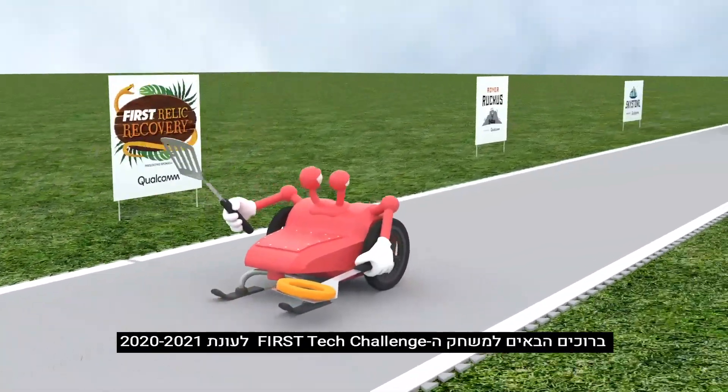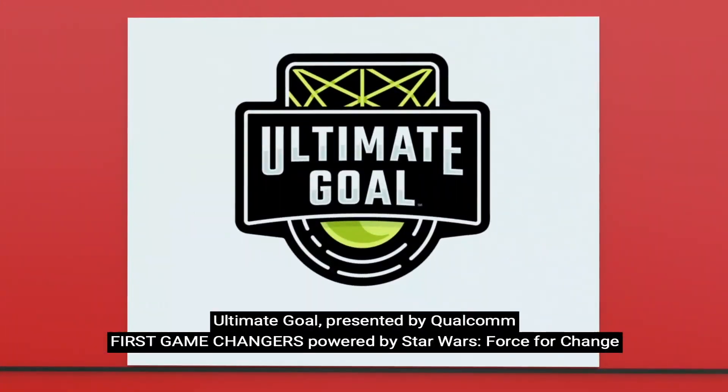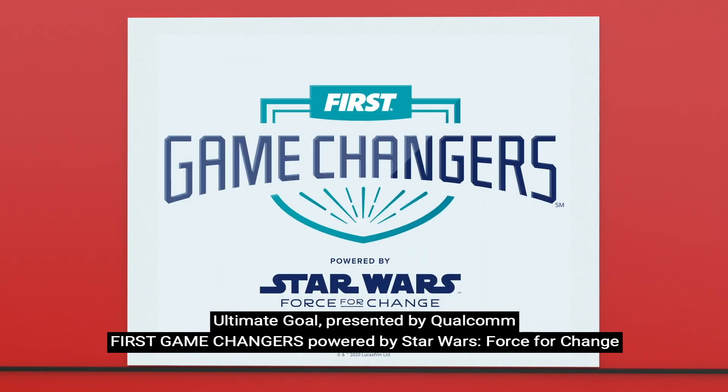Welcome to the first Tech Challenge 2020-2021 season game, Ultimate Goal, presented by Qualcomm. Part of the First Game Changers season, powered by Star Wars Force for Change.